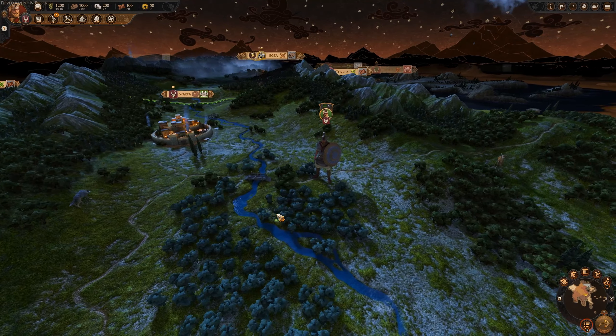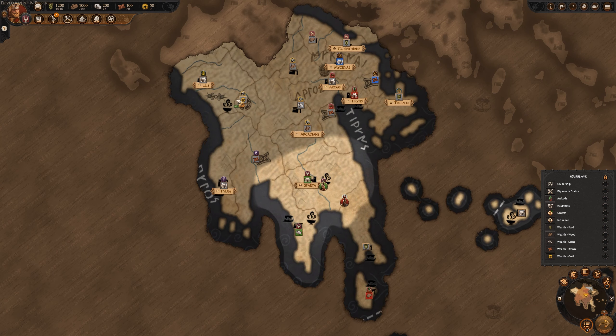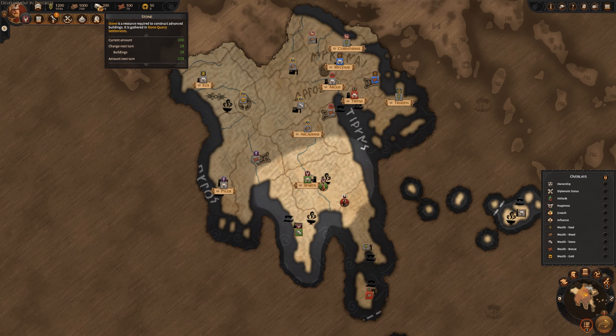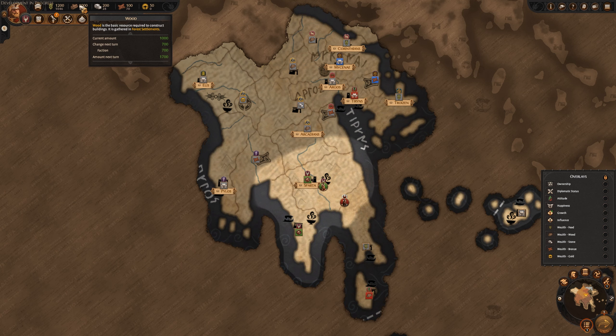Let's take a look at the new resource system. If I press tab, I can see all of the provinces, cities, and everything around me — I can see stone here, gold here, wood there, food up over here in the Corinthians. They'll all obviously generate that resource in their respective locations. The number on top is my current amount, the number on the bottom is my amount for next turn. Hovering over any one of these gives you a very detailed breakdown of exactly what is contributing to that change.